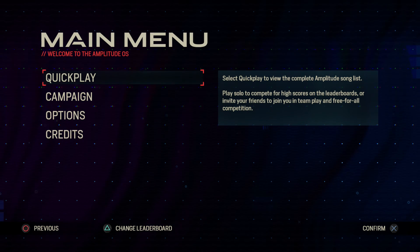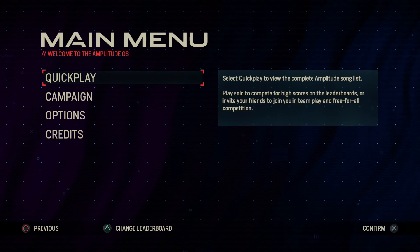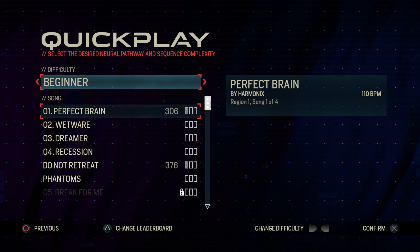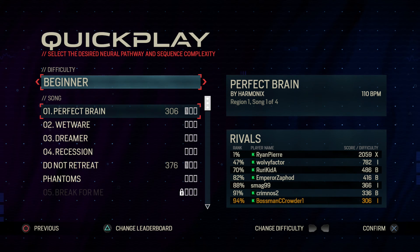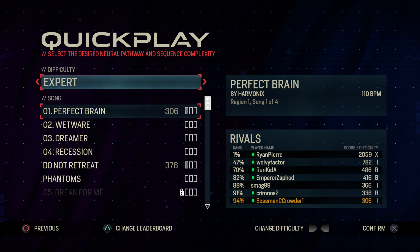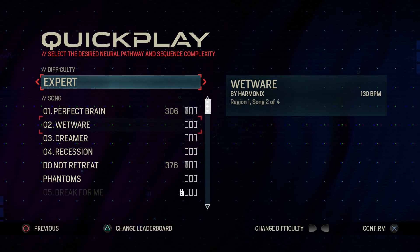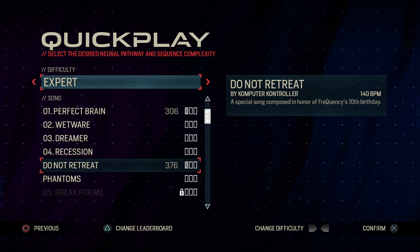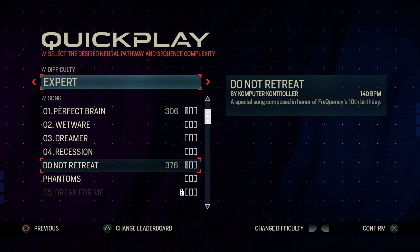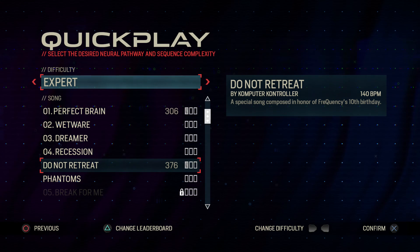Just here on the main menu you only get two main options — just the quick play, which we can look at. These are just some of the songs I've unlocked so far. They have beginner, intermediate, advanced, and expert difficulties. 'Do Not Retreat' is one of the Kickstarter backer exclusive songs, so we can probably go through that one.